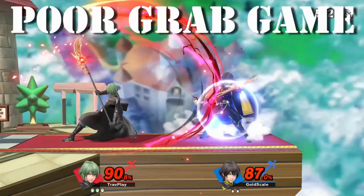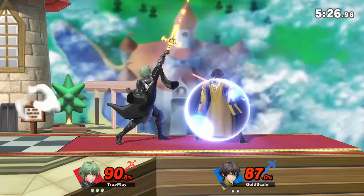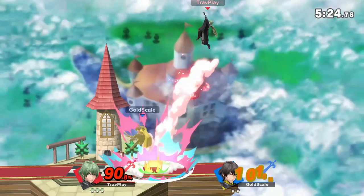Another weakness is Byleth's grab game. While his throw combos are decent, his grab range is poor — especially his dash grab. Also, none of his throws kill early, so that's a big thing that holds him back.